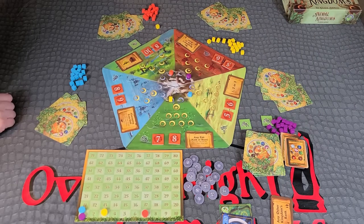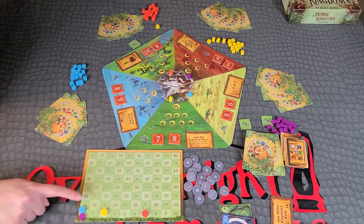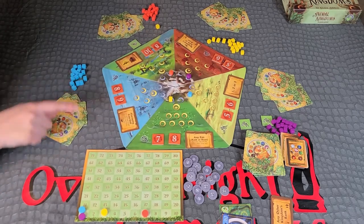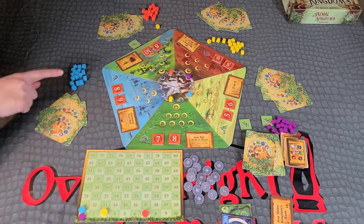New first player. The player who is in last place on the score track becomes the new first player for the next age, with play proceeding clockwise. If tied for last, the tied player who claimed a capital city earlier in the previous age breaks the tie and goes first.